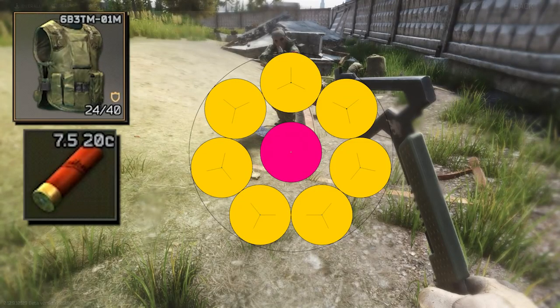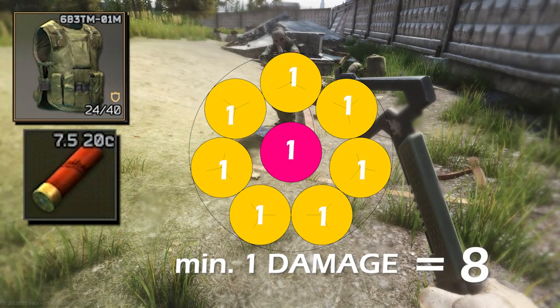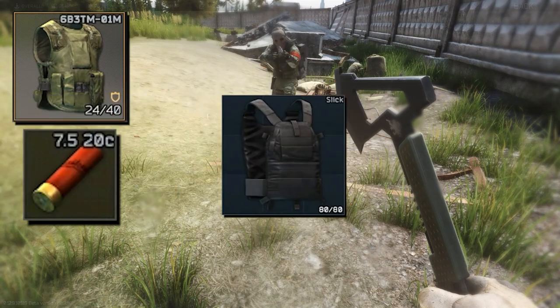The way the game currently works is that whatever hits an armor depletes the durability by at least 1, and it doesn't matter how weak the projectile is. So if 8 weak pellets hit the armor, it depletes its durability by 8 — doesn't matter how weak those are. So that means the armor loses 8 durability per shot. Even a level 5 or 6 body armor would act that way.